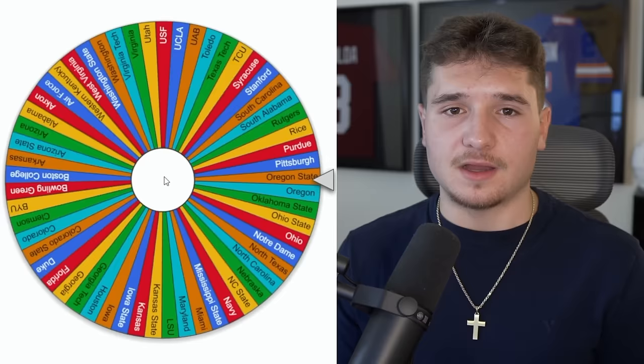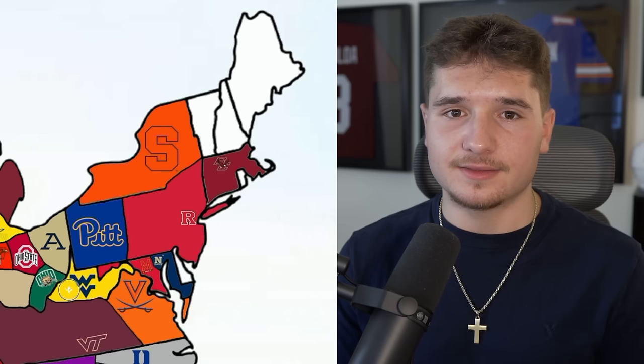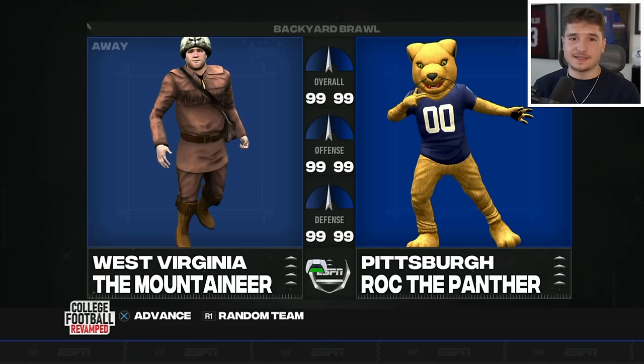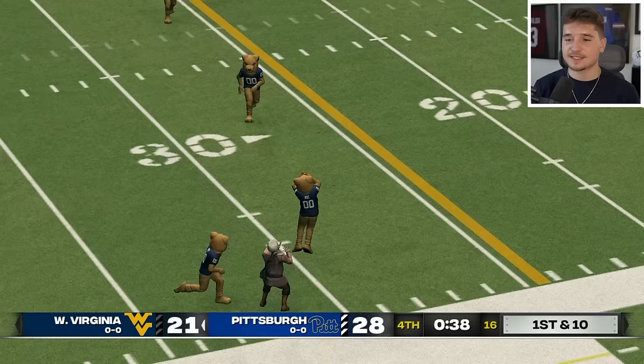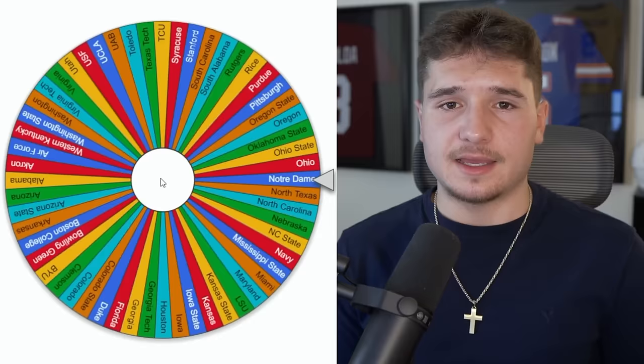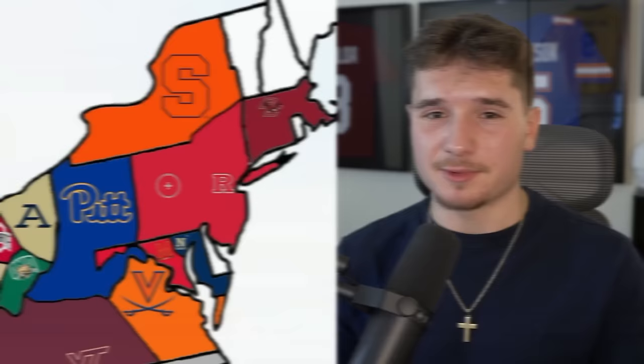Rutgers isn't guaranteed to make a run to the end, but they have a good spot all the way up in the northeast corner. Now West Virginia is headed there, with the arrow wheel forcing them to face off against Pitt — the Mountaineers run into a pack of Panthers but throw an interception immediately and it's taken to the five. Pitt withstood that attack, and Purdue has to play again along with poor Rutgers as well.